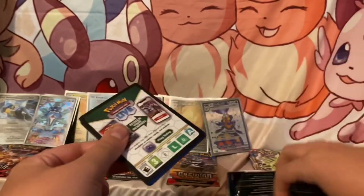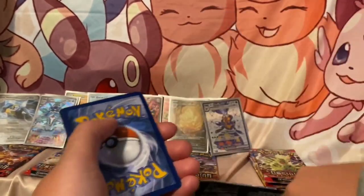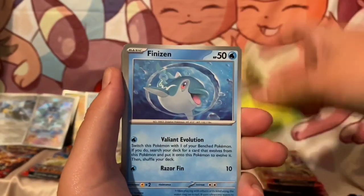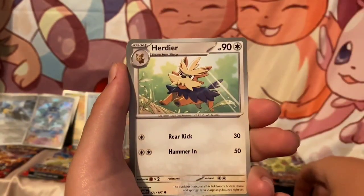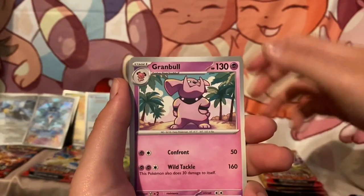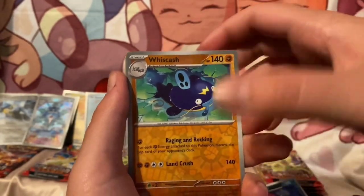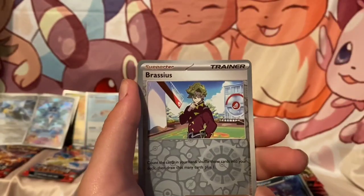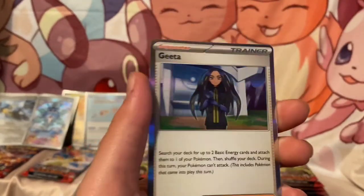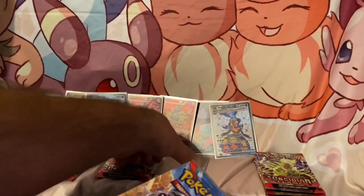Scavalion — all right, all right. Dratini, Oddish, Finizen, Herdier, Houndoom, Granbull, Melamar, got a Whiscash, and a Breloom, and a Gita. Let's go for the vacuum because I don't really like the vacuum.